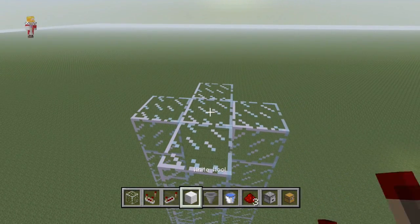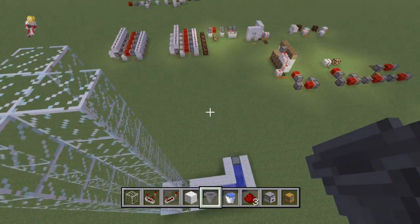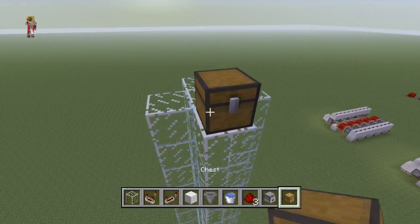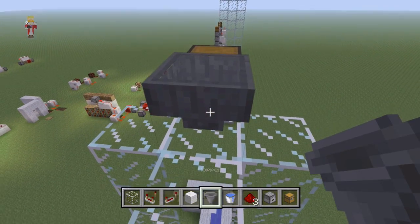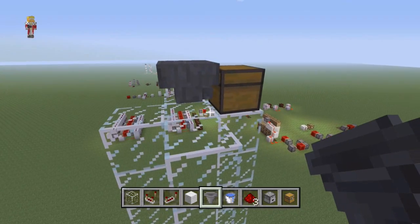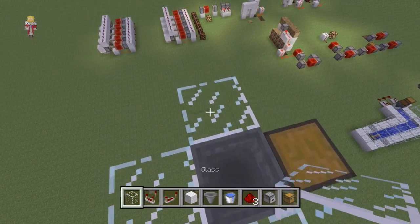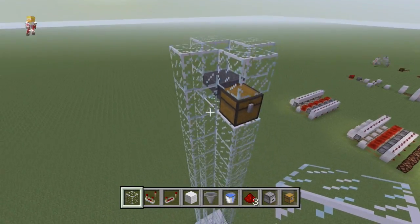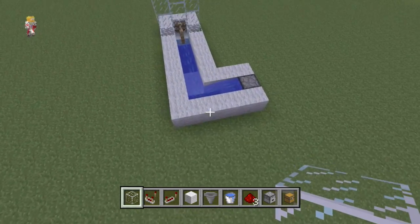Up at the top, wherever you want the top to be — let's say you're at the surface and this is in the middle of your base — place down a chest, then a hopper going into it. Remember to shift-click or crouch-click with your right stick to place it correctly. Then place some glass on either side to make sure the items don't jump out and miss the chest. That's it for the actual structure.